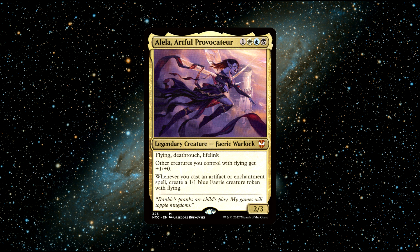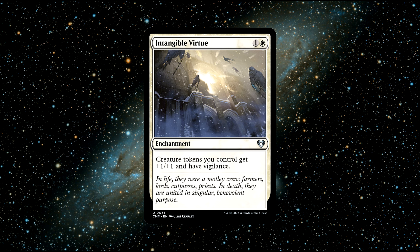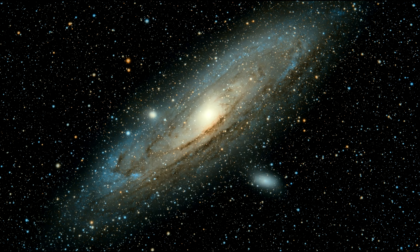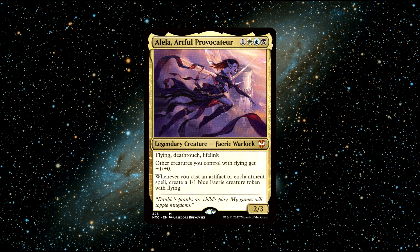Those tokens have flying and get buffed up by Alila as well, making winning by combat damage very easily achieved once you've generated enough flying tokens. If you're looking for an engaging commander that can scale in power from the mid to late game, I strongly encourage giving Alila a shot. Some great budget cards I'd recommend are Intangible Virtue, a great enchantment to buff up the token army, and Alila, Cunning Conqueror — why have 1 Alila when you can have 2? She helps generate more tokens and can goad enemy creatures, which is always fun. Overall, Alila offers a great go-wide strategy. You can buy this commander for around 1 dollar.